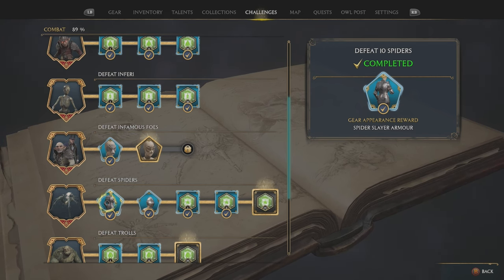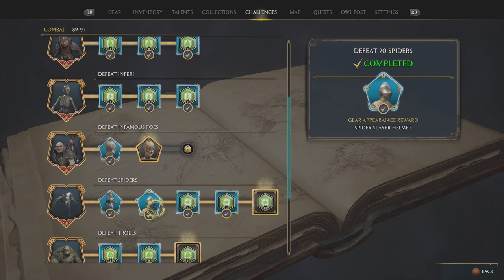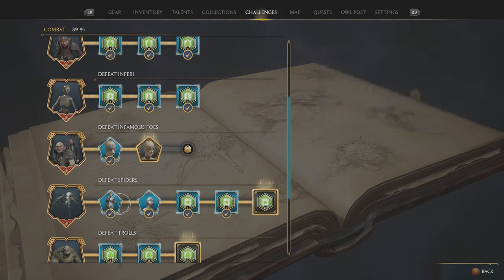To get the basic spider slayer armor, you need to defeat 10 spiders to get the helmet, then defeat 20 spiders total. Once you defeat all the spiders you need, you can claim these armor sets right here.